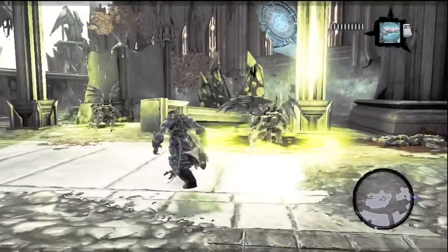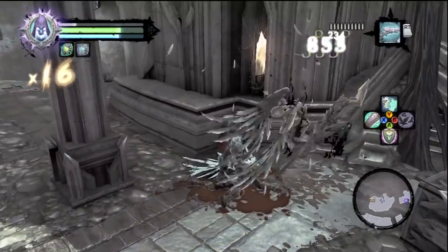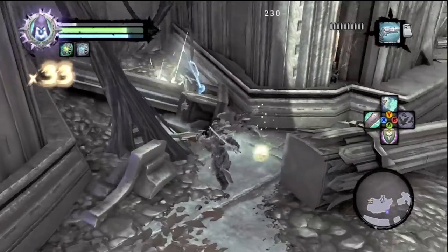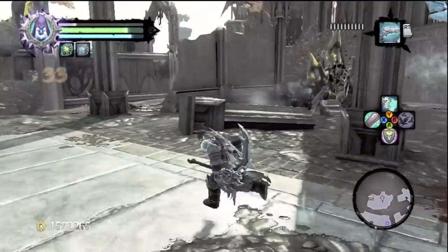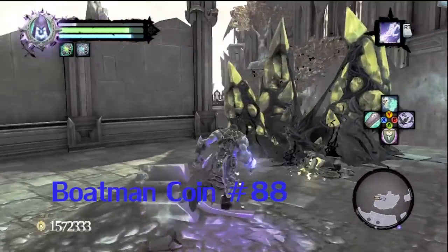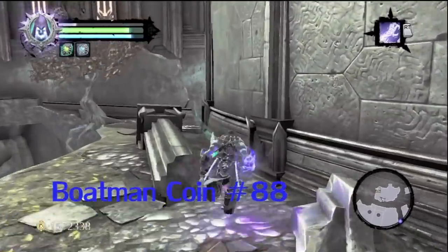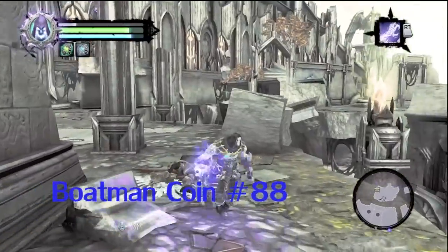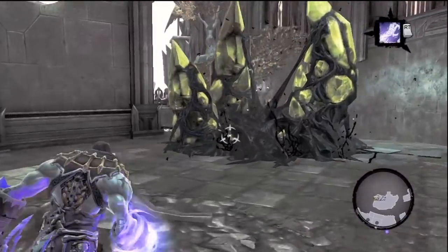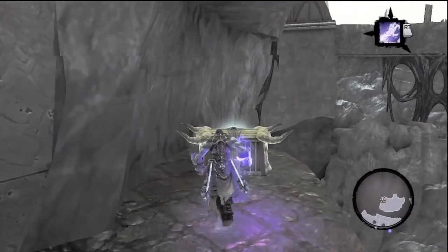And now we got some angels to fight. There are some difficult enemies in here, but initially these guys are pretty straightforward — you can take them out pretty easily. You can do some damage to them with Death Grip. Boatman coin number 88 behind the wall and the pillar. And right here is a secret chest that you can actually reach without the Voidwalker, but it's much simpler to reach with it.